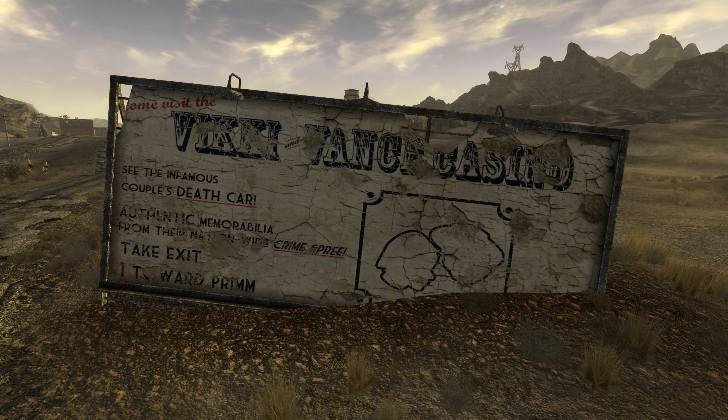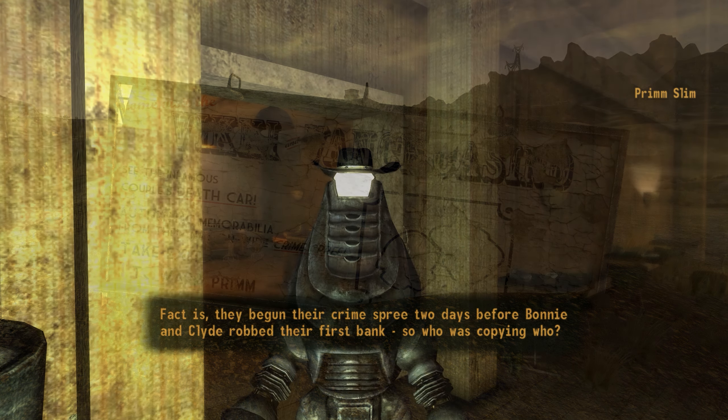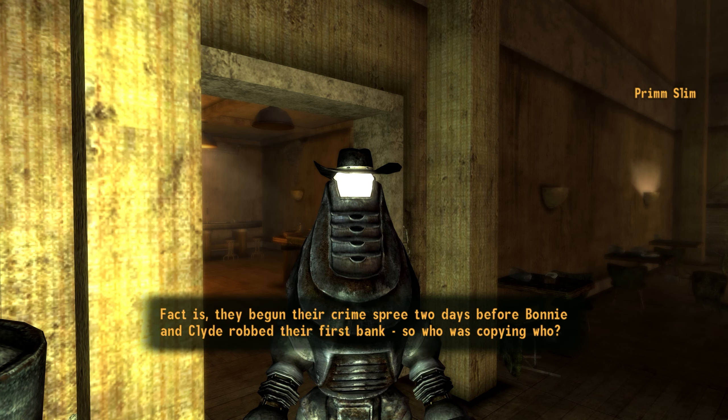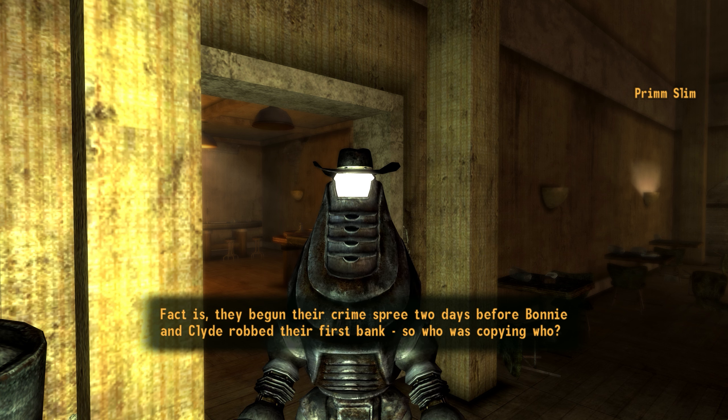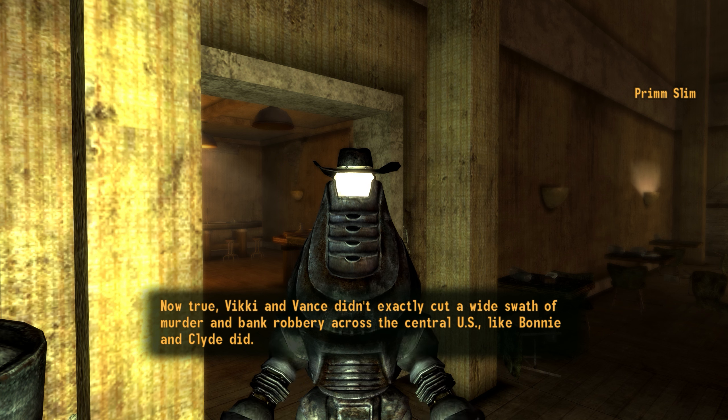I have a couple of things on Vicki and Vance. First, they aren't the Fallout universe's version of Bonnie and Clyde — both couples appear to have existed in the Fallout universe. Instead, we're looking at a knockoff Bonnie and Clyde. While Bonnie and Clyde robbed banks and killed at least 12 people, Vicki and Vance shoplifted, cashed fraudulent checks, and drove off from gas stations without paying.